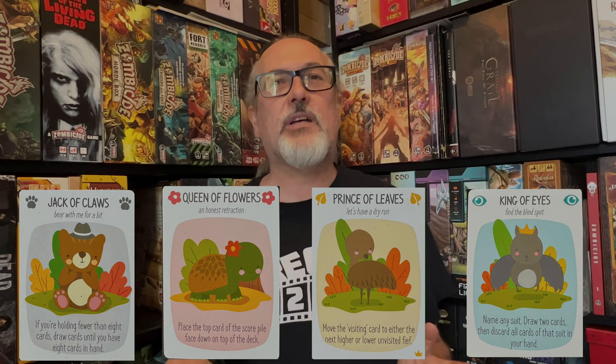You also start the game with four allies, each with an ability that you can use once per visit. These abilities can make you draw, discard, or otherwise manipulate your hand to help you hit the target trick score. Once you've won a ruler over, you can pull them in to substitute temporarily for one of your four allies if you need a more specific set of abilities to tackle the harder fiefs, as each ruler you win over has abilities you can use.